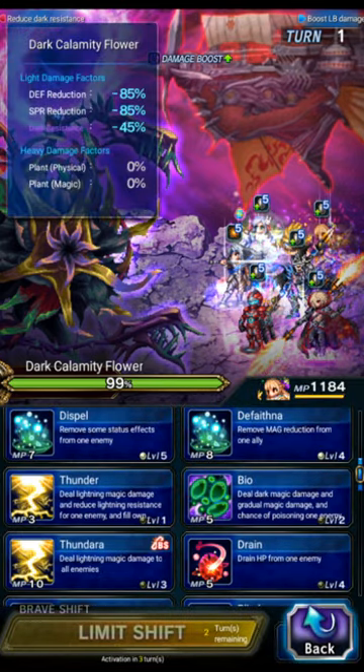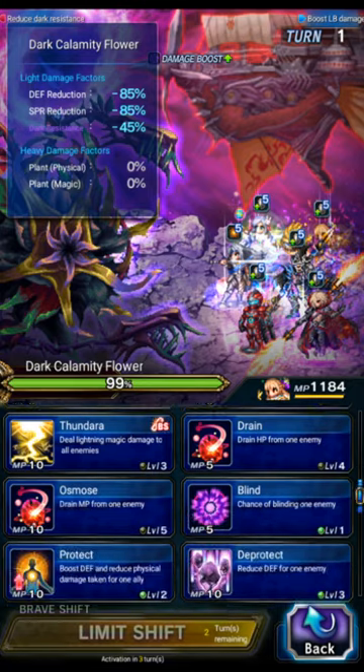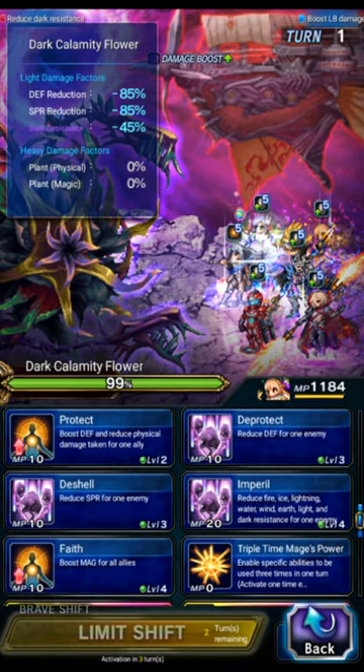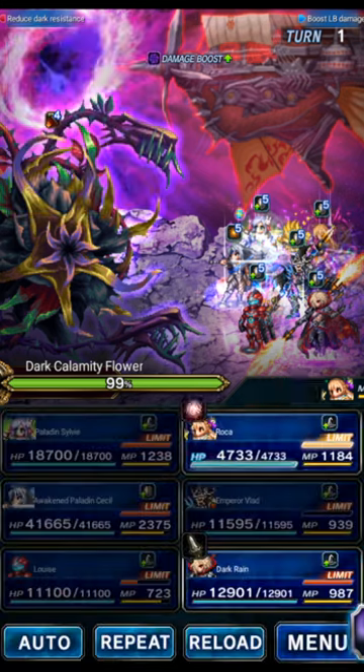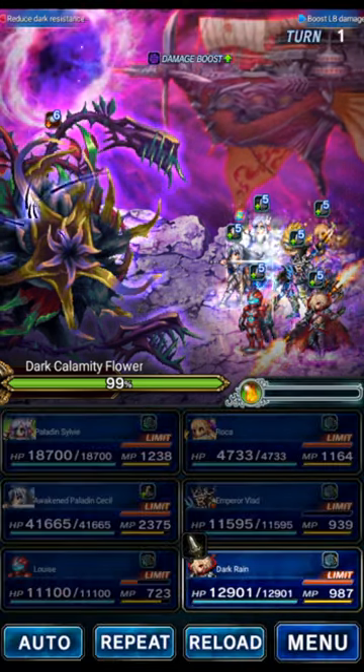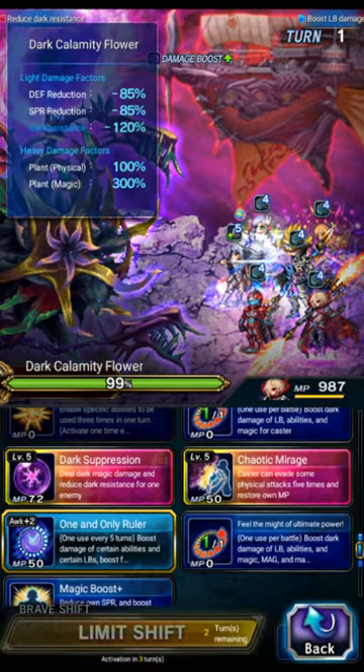Roca is here for the plant killer and because she can perfect dispel. On this turn we're going to use imperil from an esper because the boss starts off with 120 resist to all the wrong elements. This will bring the boss's water resist low enough that we can use Blue Wave to support chain. For Dark Rain, we're going to use his cooldown — One and Only Ruler — and then Dark Suppression twice to hit the boss for weakness damage.